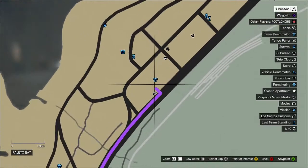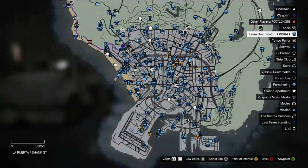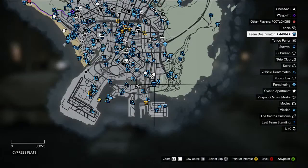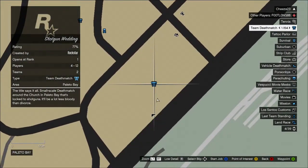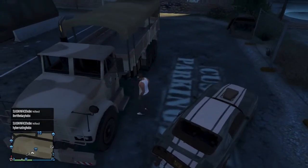On the map it's up near Mount Chiliad, just here near team deathmatch number 43 out of 64. If you're having difficulty finding it, just scroll down to 43 — right there — and just mark your GPS and it's right here.